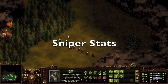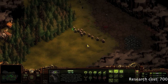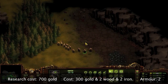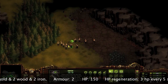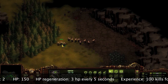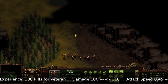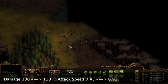Snipers have an initial research cost of 700 gold. Snipers cost 300 gold plus 2 iron. Snipers have a low armor rating of 2, a maximum health pool of 150 with a regeneration rate of 3 health for every 5 seconds. Experience required to move a sniper from normal to veteran is 100 kills. Base damage of 100 and an attack speed of 0.45 per second. Veteran damage of 110 and an attack speed of 0.91 per second.